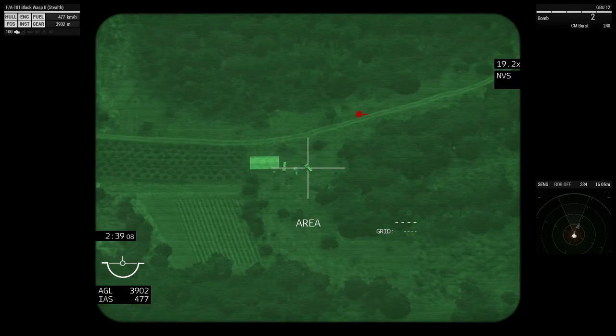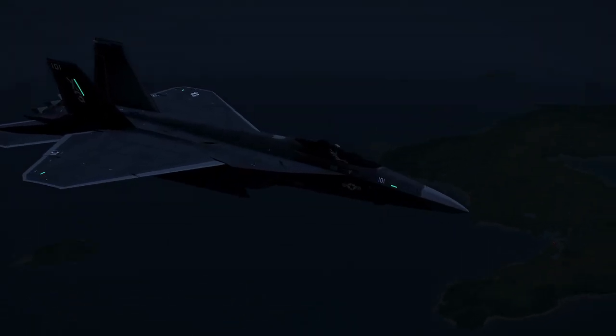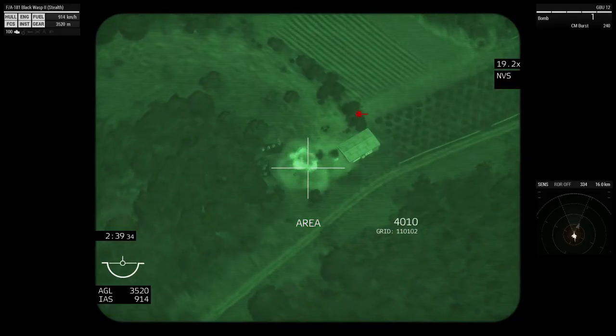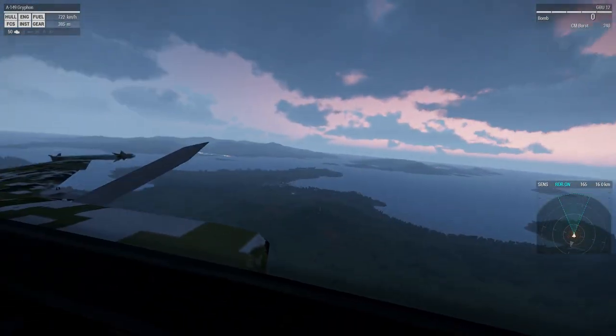Bombs can be used against any kind of target, though they work best at destroying structures or clusters of targets. Bombs are available in either guided or unguided varieties. Guided bombs can be employed through self-designation, or by having a unit on the ground or another aircraft provide the laser spot for tracking. Unguided bombs can be fairly accurately employed via the CCIP on the HUD.